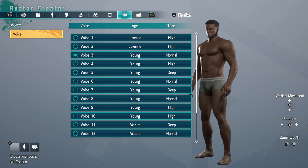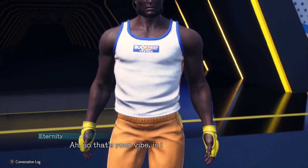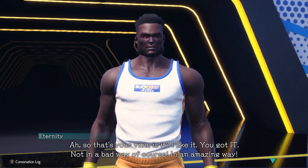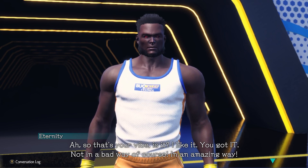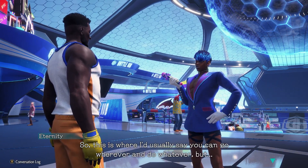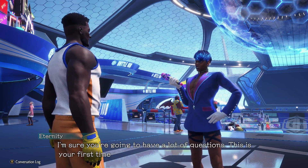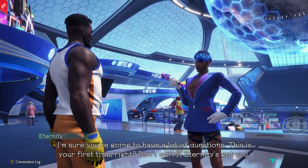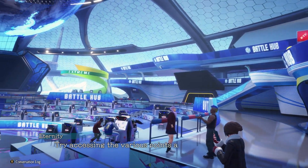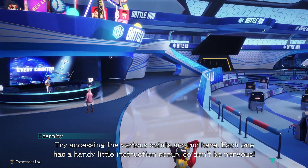After creating your character, it takes you into the Battle Hub where you're introduced to the host, Eternity, who I love. I love that we have this sassy, fabulous character as the host of the Battle Hub, just lounging around making sure everybody's having a good time. He's like a direct reference to Chris Tucker's character in The Fifth Element and I loved everything about it. He gives you the rundown of all the features and then you just drop right in — literally press it and it takes you to a quick lobby with everybody else.